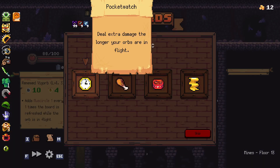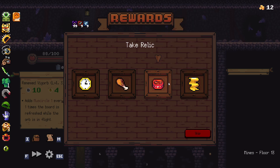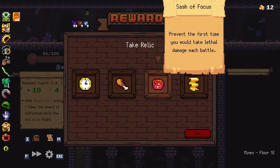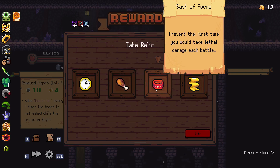What are we going to take? Deal extra damage the longer your orbs are in flight — that could be good. Ooh — get out of jail free card. Could be good. I feel like if we don't take that, we're definitely going to die and wish we had.